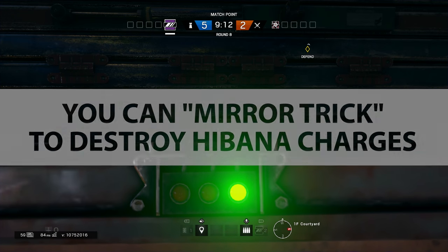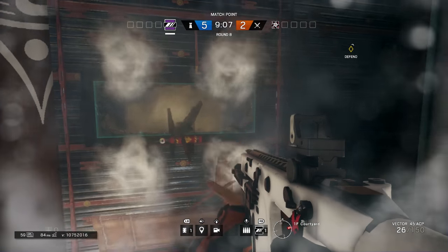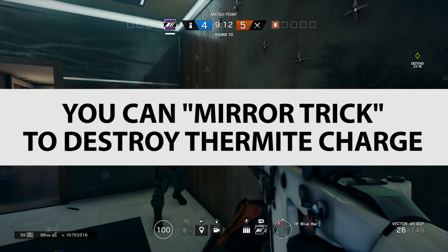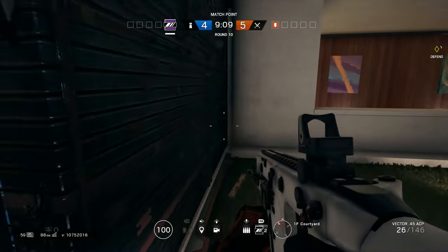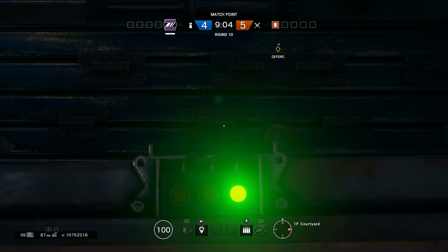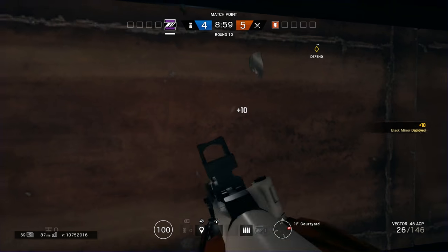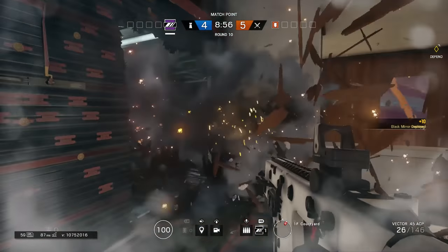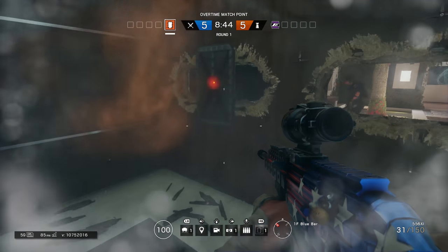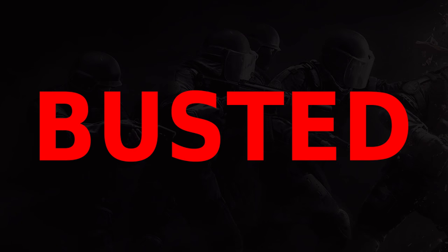You can mirror trick to destroy Hibana charges: if Hibana uses charges at the right height, you can use the mirror to destroy them — confirmed. You can mirror trick to destroy Thermite charges: we put a Thermite charge on our side of the wall, slapped up the mirror, but the charge stays and goes off anyway. The window punches out the hole, but the Thermite charge doesn't give a damn — it just stays there. So that is busted.